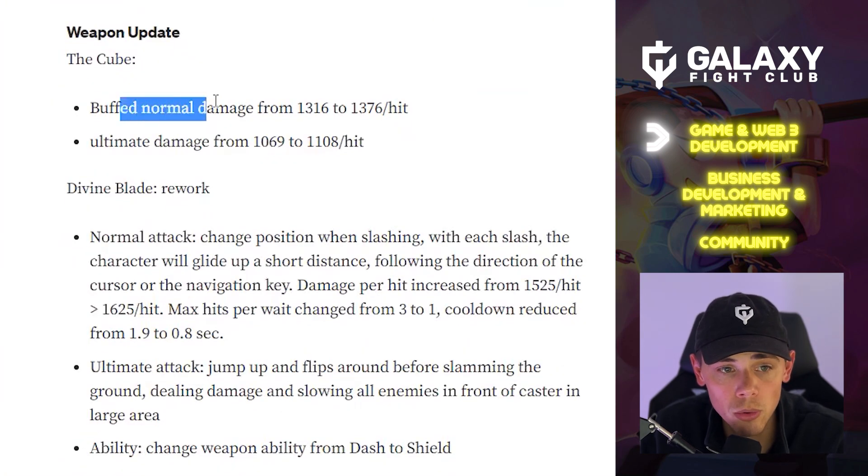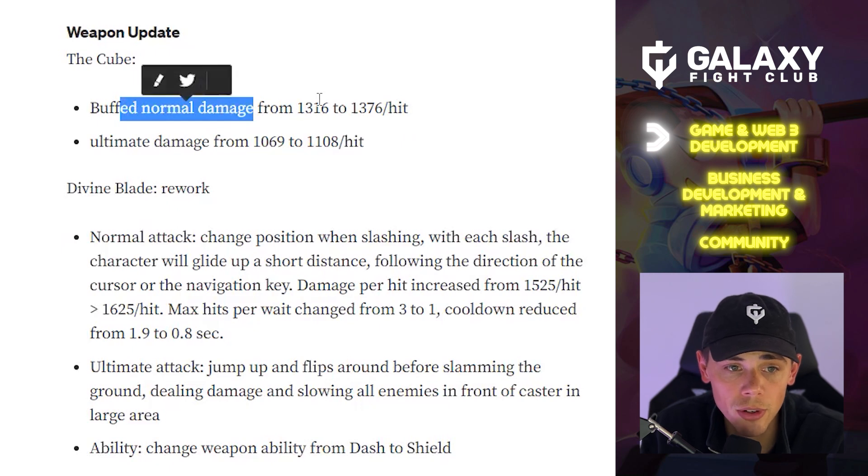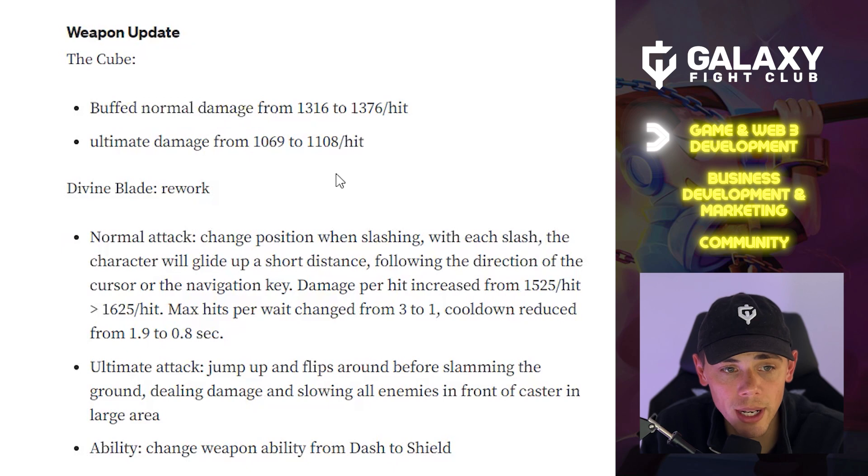Some weapon updates — the Cube's normal damage has been buffed, increased from 1316 to 1376 per hit, and the ultimate damage has been increased from 1069 to 1108 per hit.